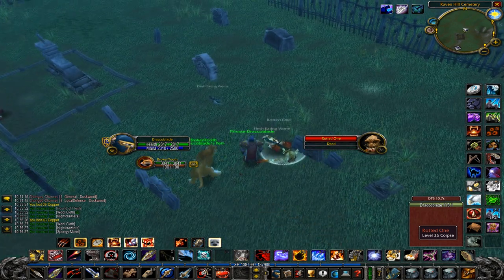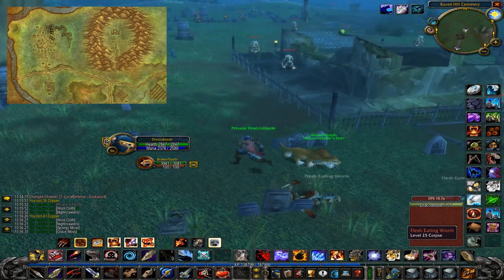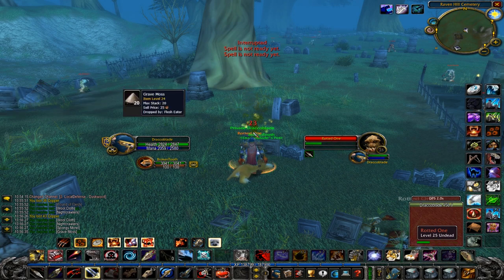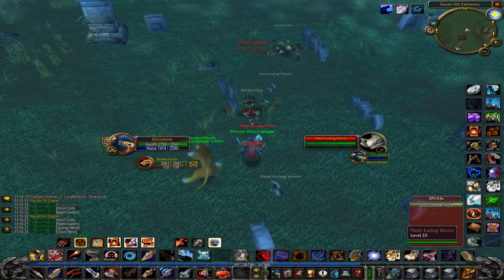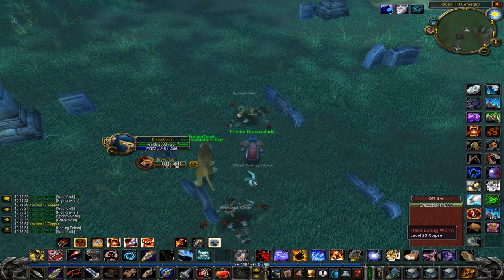Farm number 1 takes place in Duskwood and is meant for level 24+. The mob you're looking for is the Rotted One, located in the Ravenhill Cemetery. The item you're after is Grave Moss — this is a Herbalism item, so bringing Herbalism will increase your gold per hour as you might find Grave Moss plus other herbs while you farm. When you kill the Rotted One it spawns 2 flesh-eating worms which have 1 HP each.